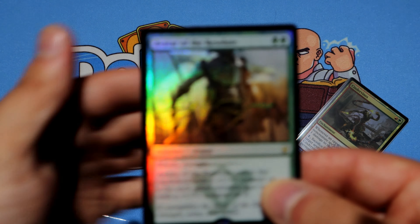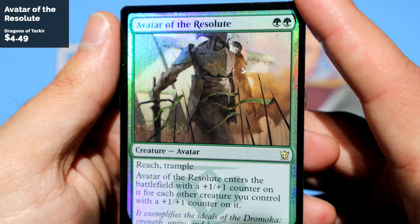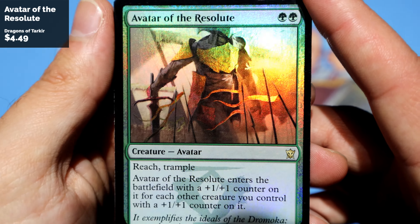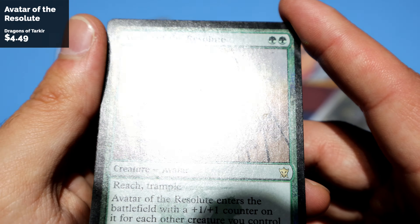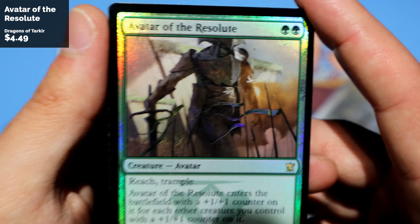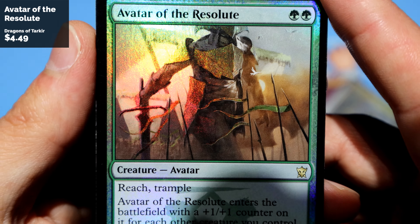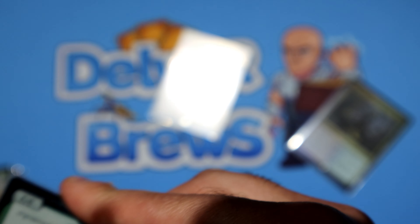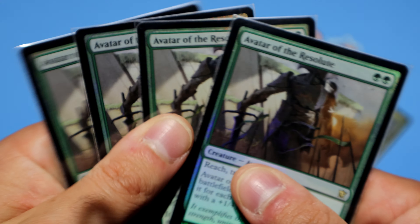Up next, Avatar of the Resolute — very hard to find in foil, by the way. Lucky I found my four, but very hard to find in foil. Very nice selective foiling there again, very cool. From good old cons. Got all four — a full playset.